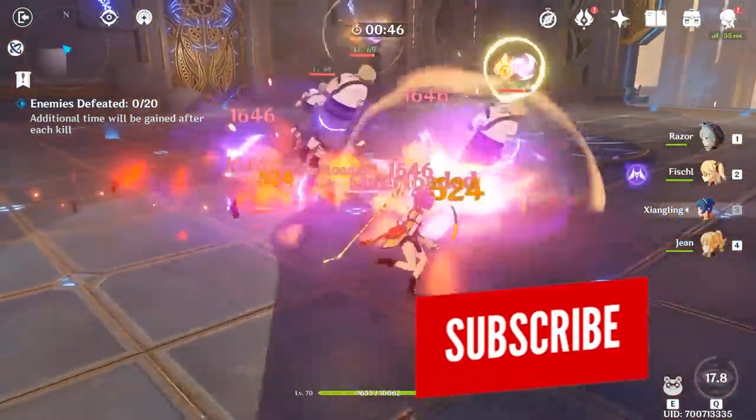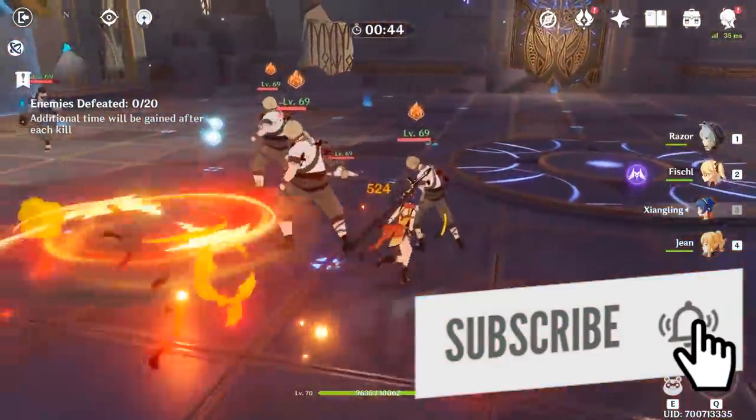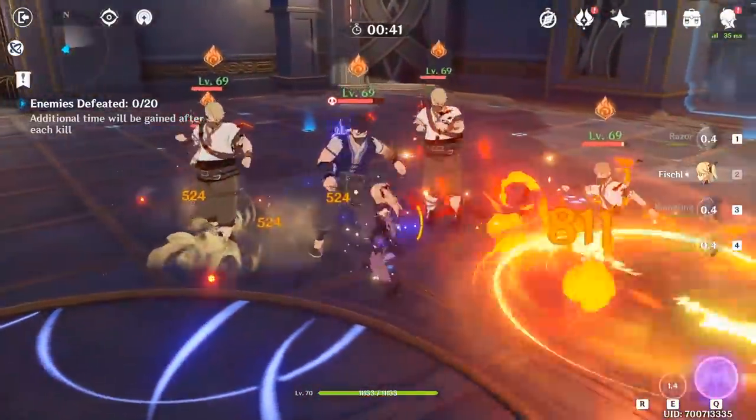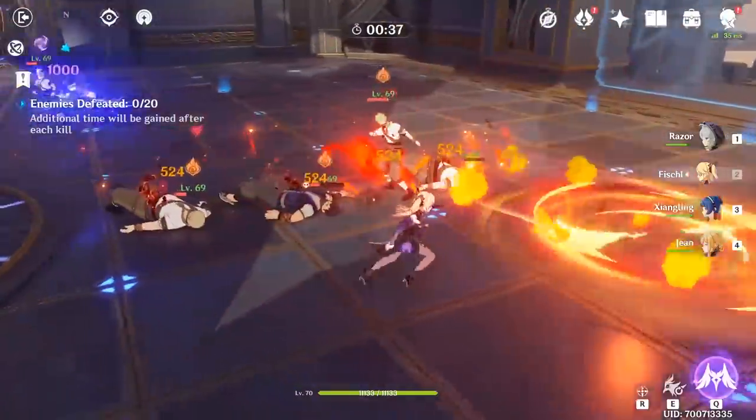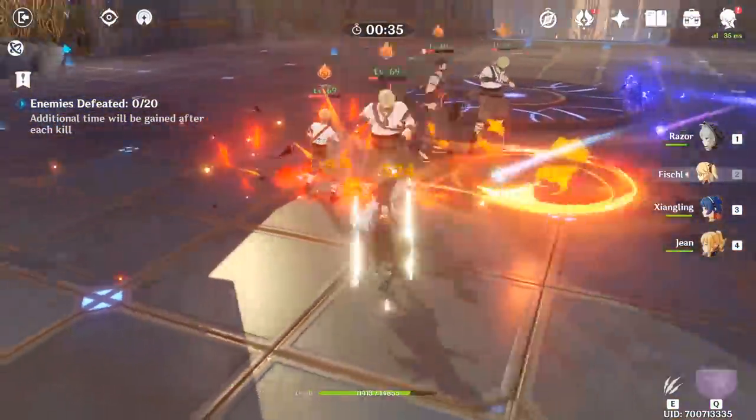Remember that elemental reactions only take stats from the character that caused the reaction. So if you apply a Pyro effect with Xiangling and then Fischl uses her elemental skill, the reaction will trigger using Fischl's elemental mastery and level to determine the damage.